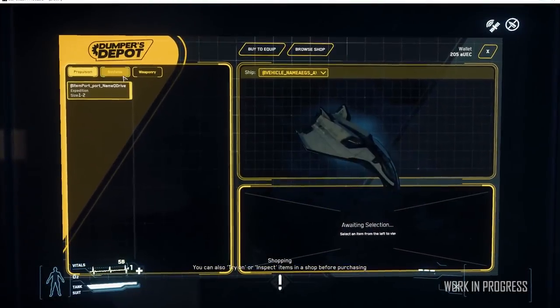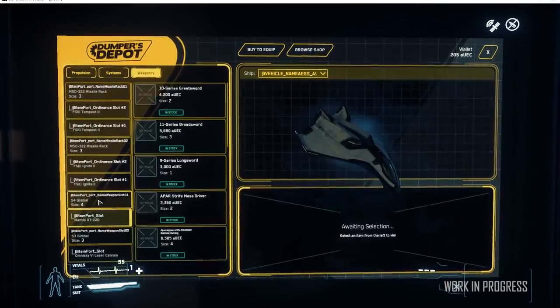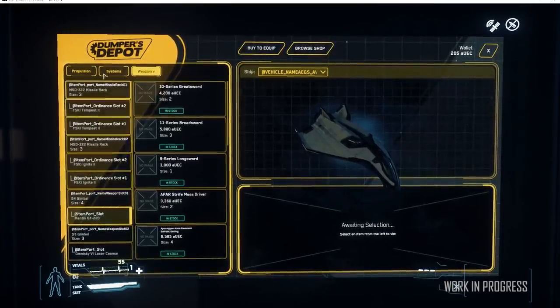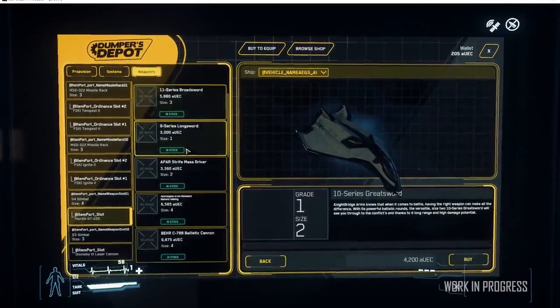Work on item kiosks resumes, with branding and UI integration getting really close to completion. It's great news, as these are the first steps towards making it possible to buy ships and their components in-game.